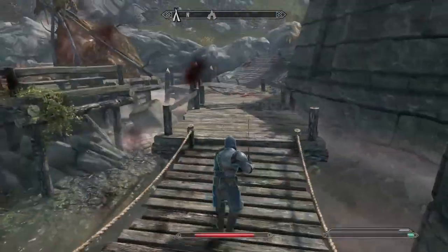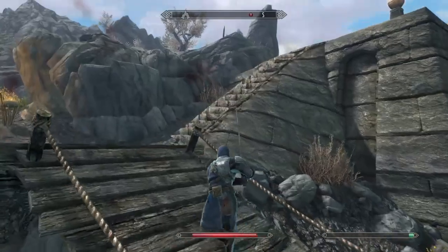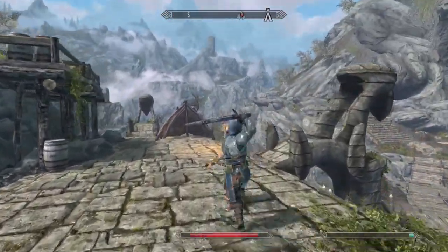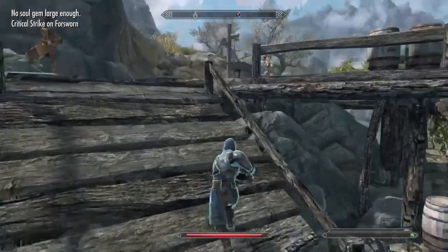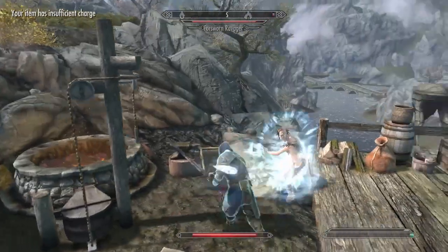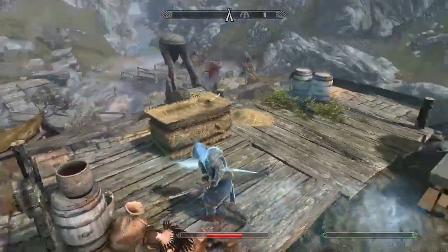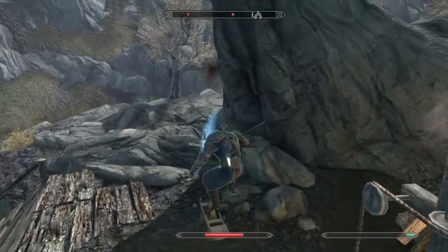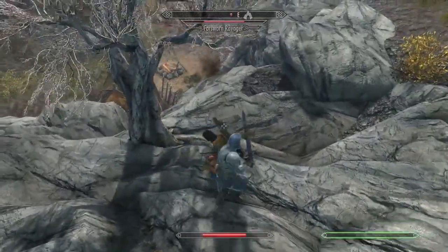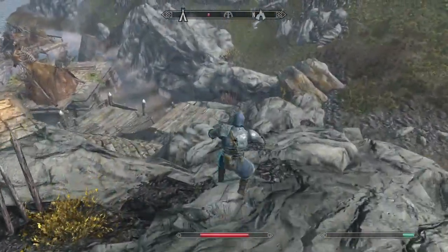Umbra runs out really quick — the enchantment bar goes down really fast after just a couple of hits. A lot of Creation Club stuff actually drains especially slow, but this one is really fast. These Forsworn are doing some decent damage on me, so good armor, but not best in the world — though these are high-level opponents. They're Forsworn, so let's be honest, they're not really that good.